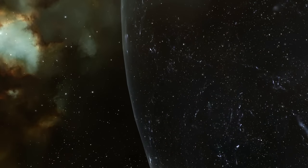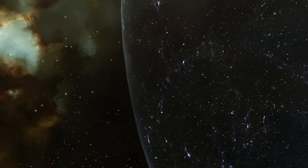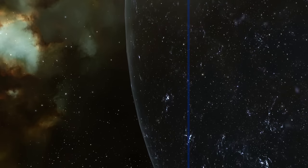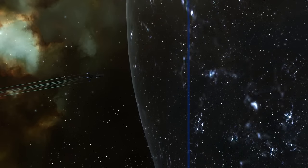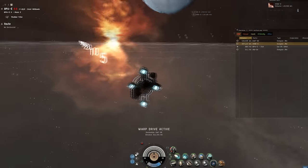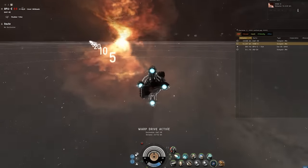The first part is the bubble. If you initiate warp to a grid that has an interdiction bubble in your path, as you might expect you'll hit the bubble's edge. However, if the grid line intersects the bubble edge, then your ship still hits the edge of the bubble, even though this means you arrive on an entirely different grid to your intended destination. What's more, because your PC only renders objects on grid, and the bubble's origin began on another grid, you see no bubble.